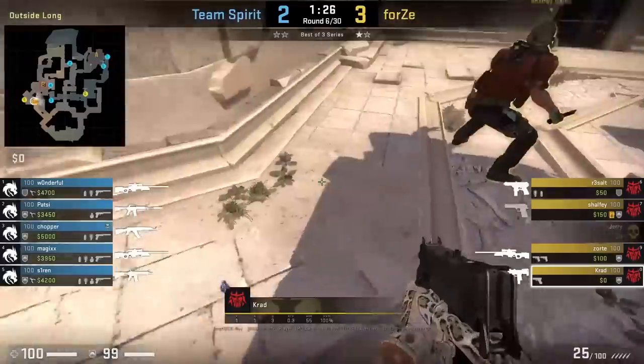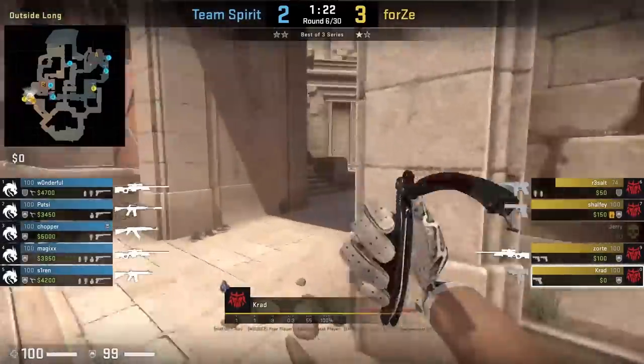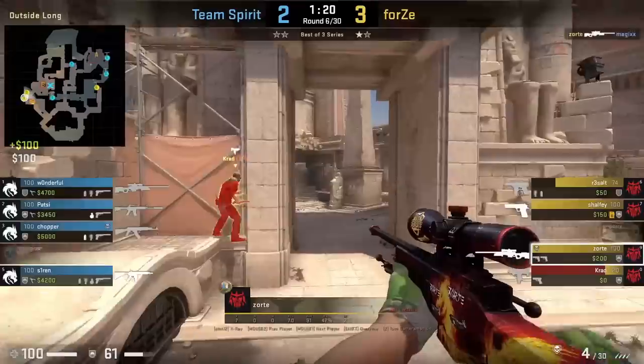Krat is going to try to get run-boosted across B main to allow Zorty to set up for the all-peek. However, he misses the run boost and decides to just jump over. He does get tagged, but more importantly Zorty is able to capitalize.